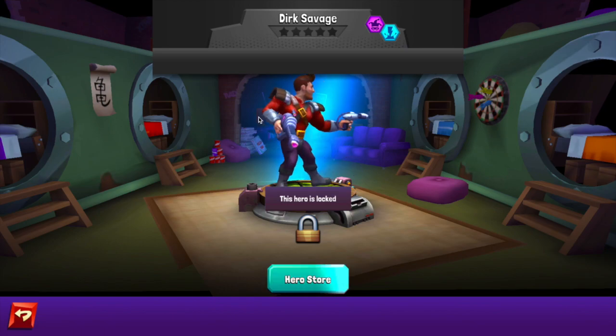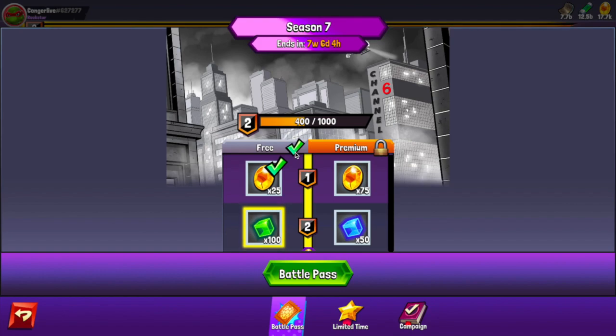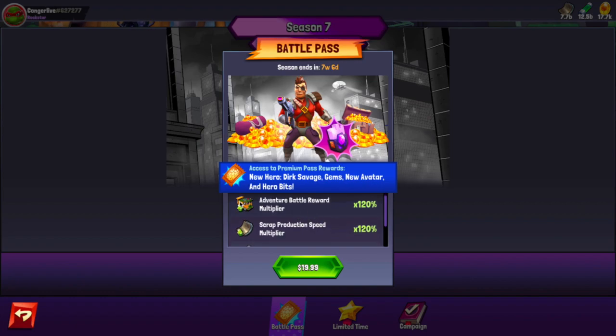The only way to get Dirk Savage right now is through the season pass. I've bought the season pass every season from season two through six, but I haven't bought it this season and probably won't. It's still the best bang for your buck — the production speed multiplier for scrap and ooze is huge late game, definitely worth more than $20 if you see value in this game. But after so many bugs and things delayed, I don't feel comfortable giving this company my money anymore.